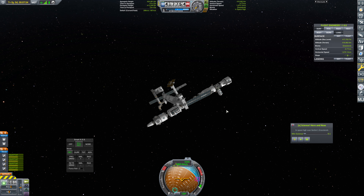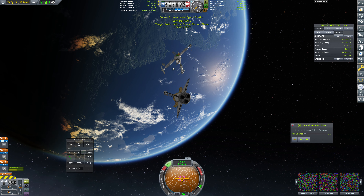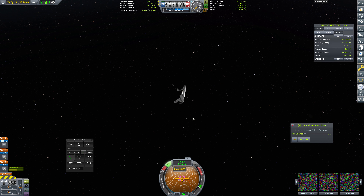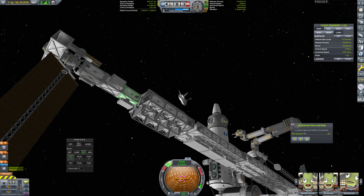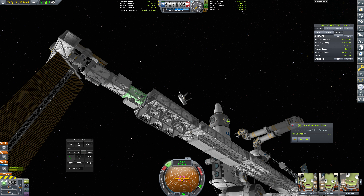That is the overall idea anyway. So we need to hop over to the shuttle and we need to set the Zenith port as our target, which I think it already is set. It actually saved that, which kind of surprises me. Yeah, that is absolutely set.